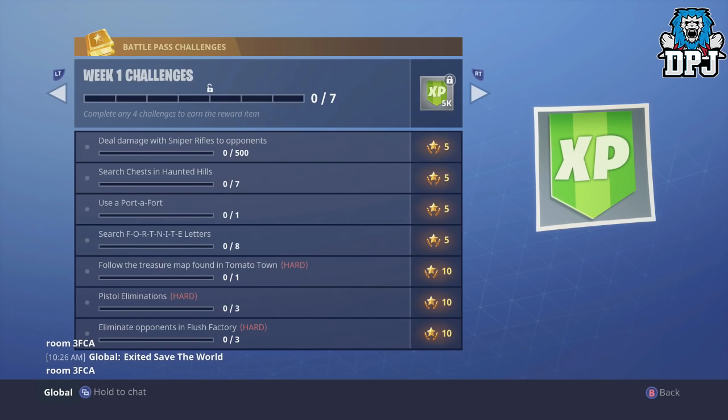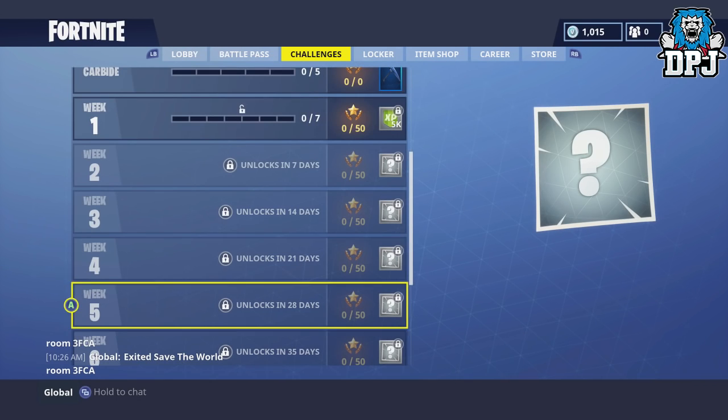Week one challenges: deal damage with sniper rifles to opponents, search chests in Haunted Hills, use a Port-a-Fort, search Fortnite letters, follow a treasure map found in Tomato Town, pistol eliminations, and eliminate opponents in Flush Factory. Pretty cool.